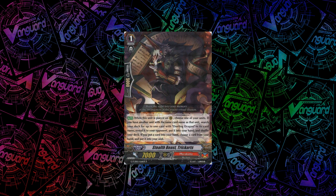Next up we have another piece of Dueling Dragon support in Stealth Beast Trick Arts. His skill is: when you call him, you choose one of your units — if you have another unit with the same name as that unit, you can search your deck for one Dueling Dragon, reveal it to your opponent, put it into your hand and shuffle your deck, then you choose a card from your hand and put it into your soul. This is a really, really good card for Dueling Dragons because it fixes grade stocks — if you don't have a grade 3, you can search it out with this card, if you have at least one copy of another card on the field. And it allows you to put a card from your hand into your soul, so when you're already on Zangiki, you can use his skill to search out Zanbaku and put it into your soul. Very cool card — very good for Dueling Dragons.